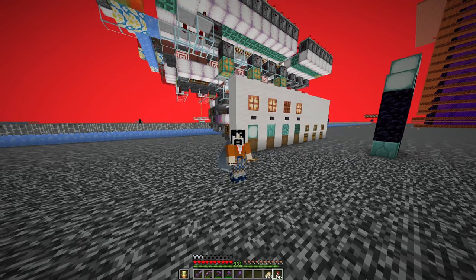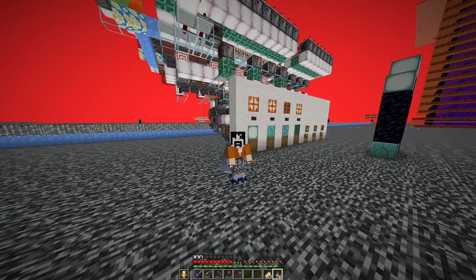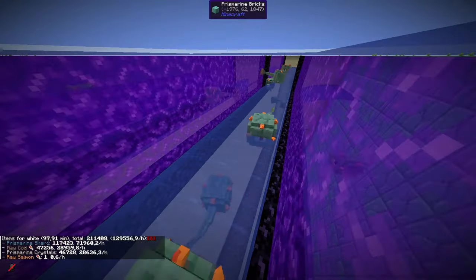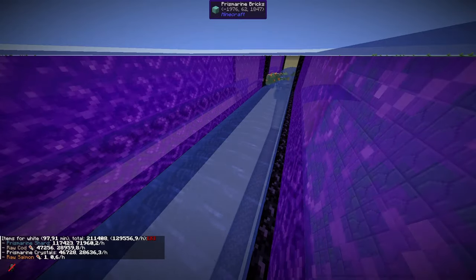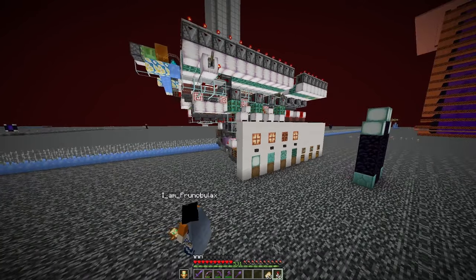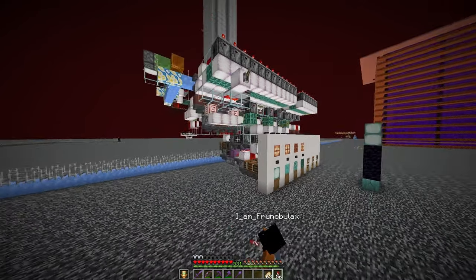Hello YouTube, this is Bruno. Behind me is a Guardian farm that is reasonably fast with about 120k drops per hour. We introduced the data pack containing the 1.21 crafter in our 1.20.4 server, and I'm continuing to build auto crafters for most of my farms.